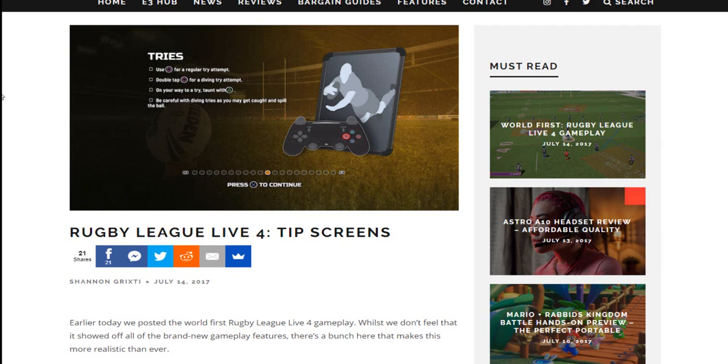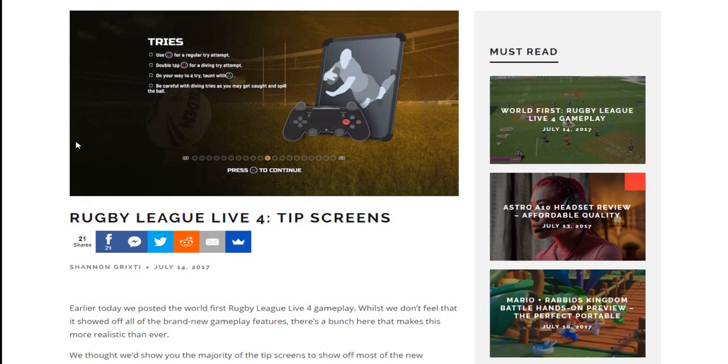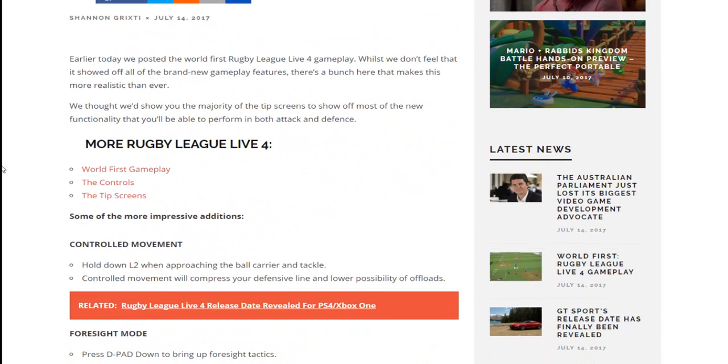First up, you got tries. Square for regular tries, double tap for the diving try — same as usual. And on your way to the try, you can taunt with triangle. Be careful with diving tries as they may get caught for a spill of the ball, like last game, but the taunt is back. I know some people are happy about that — taunting is always a good thing in online.